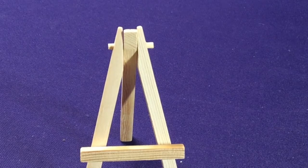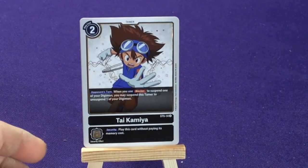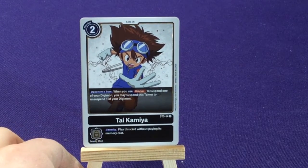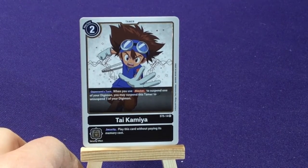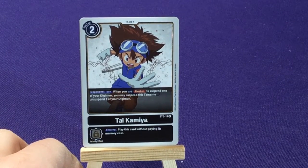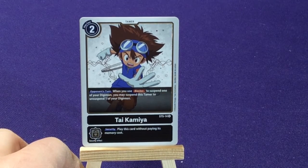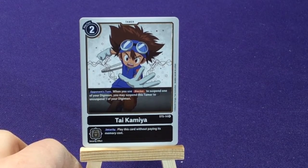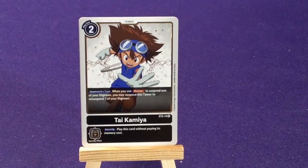Alright, then we're going to jump into our support cards. We're going to get 4 copies of Kai Kamiya in the black form. On your opponent's turn, when you use Blocker — suspend one of your Digimon — you may suspend this Tamer to unsuspend one of your Digimon. And then security: play this card without paying its memory cost. So basically if you use the Blocker ability, you can ready someone else.